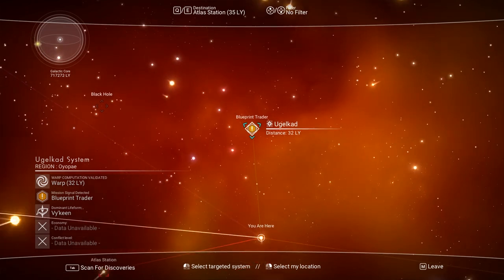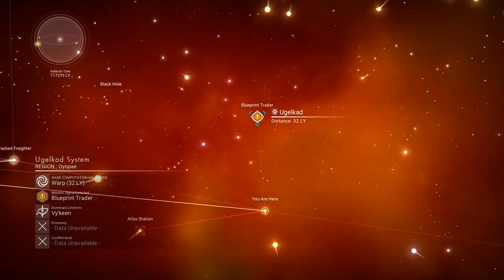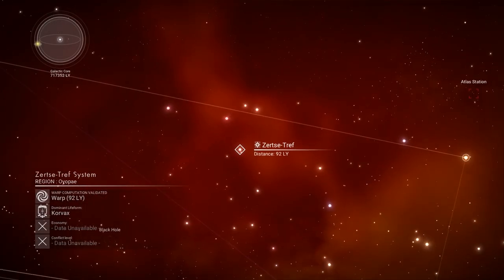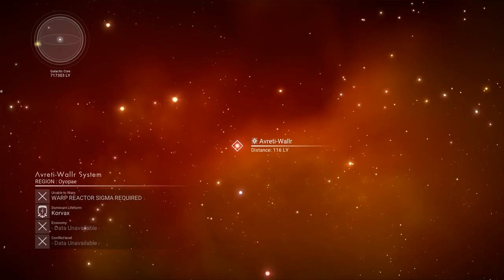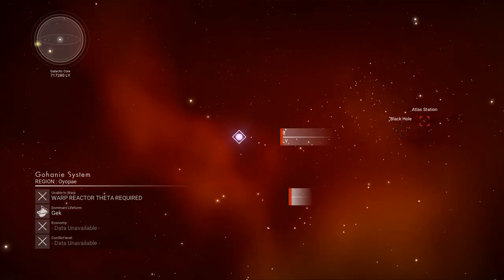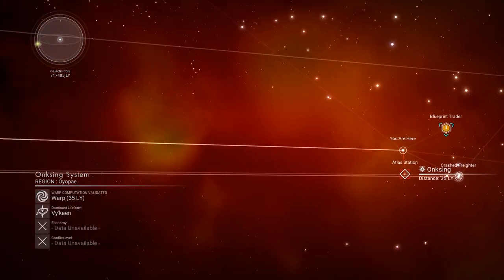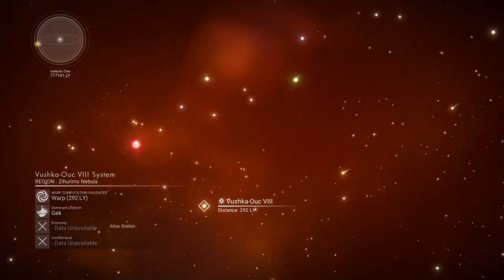Can I warp to that? Viking blueprint trader — have I been here before? Oh, I can see a black hole in the distance. That's neat. You can also see multiple atlas stations and stuff too. Well, where can I even warp to? Because I don't think I can go to blue. Yeah, we got to get theta, and I got to get sigma for the red. Somehow my warp reactor went poof. So can I only go to green systems? Let's see if I can find a green system. In all of the orangey haze, it's actually kind of hard to spot something that's green.